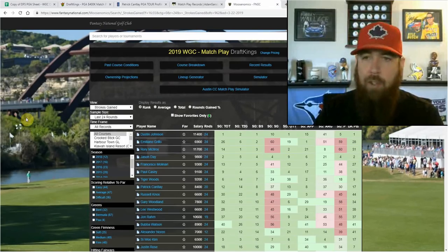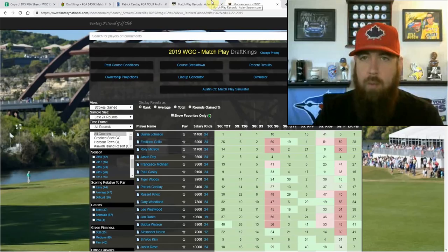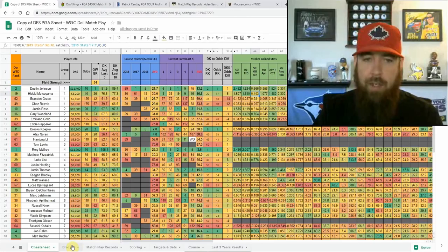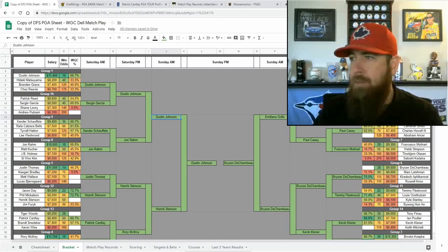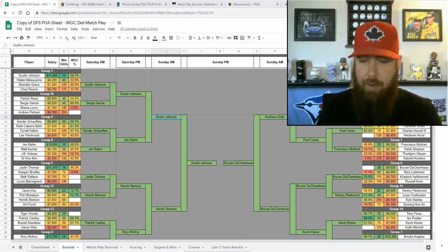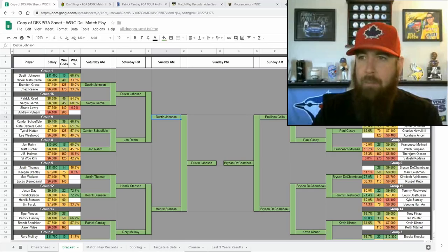But what I'm really looking at this week, keeping it pretty simple, is ball striking. Dustin Johnson is number one in ball striking over the last 24 rounds overall — that's kind of why he's one of my top guys. Emiliano Grillo is also on my list this week — he's number two in strokes gained ball striking and number one in opportunities gained right now, and 28th in birdie-or-better gained. He's 6,900 on DraftKings and I can definitely see him coming out of his group.